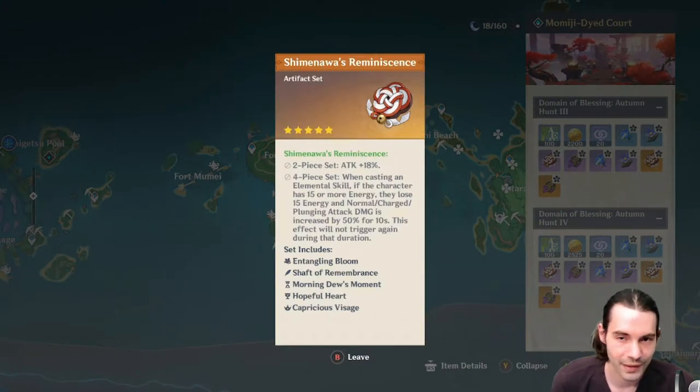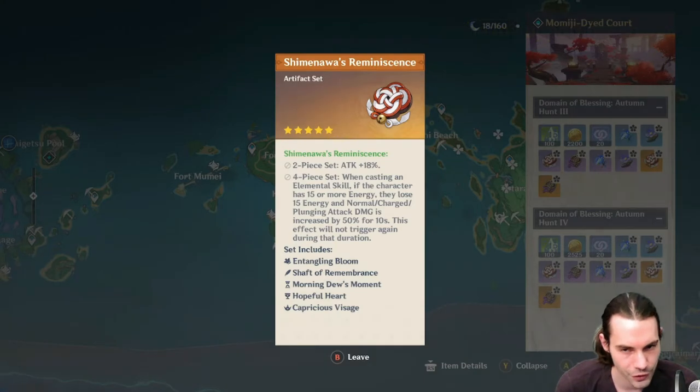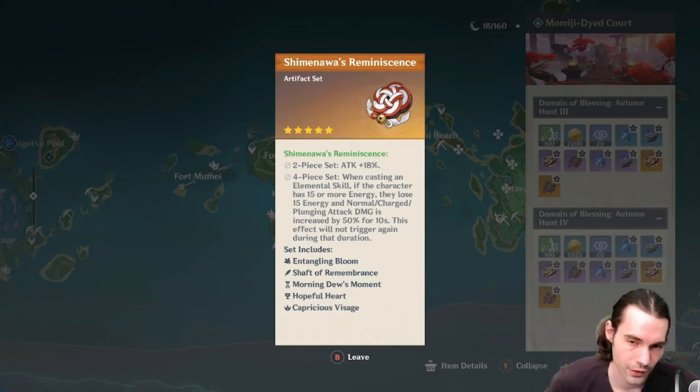The next set is Shimenawa's Reminiscence. The 2-piece set bonus is basically the same as Gladiator's, which we'll come to later. The 4-piece set bonus: when casting an elemental skill, if the character has 15 or more energy they lose 15 energy, and normal, charged, and plunging attack damage is increased by 50% for 10 seconds. This effect will not trigger again during that duration.